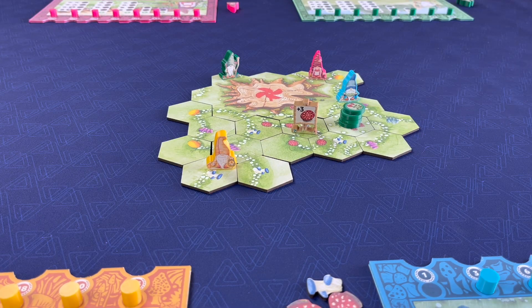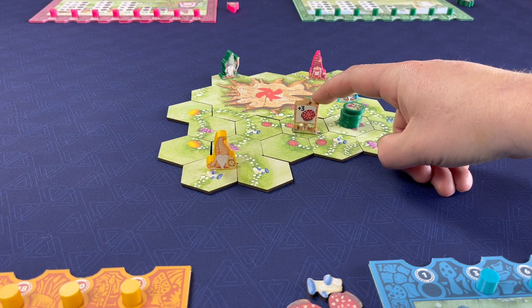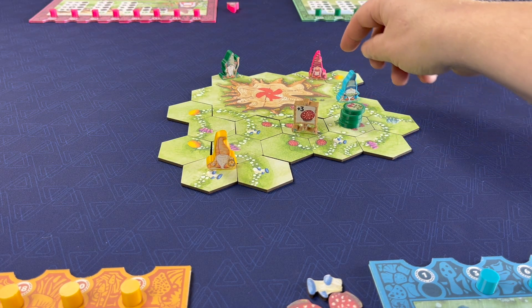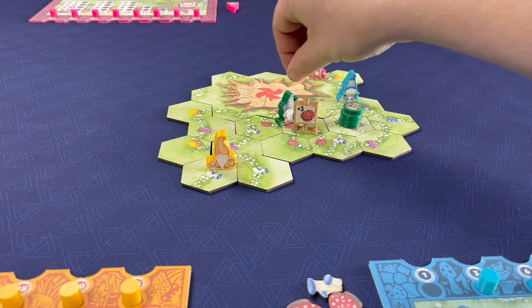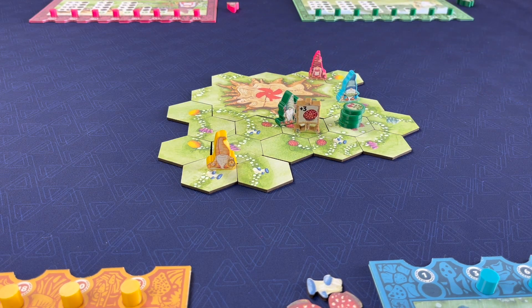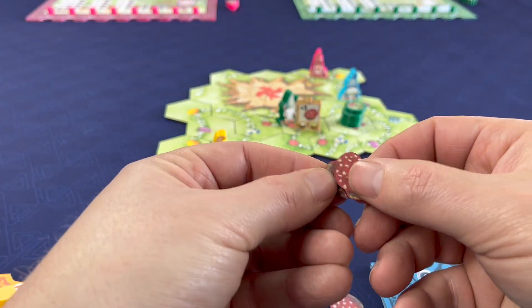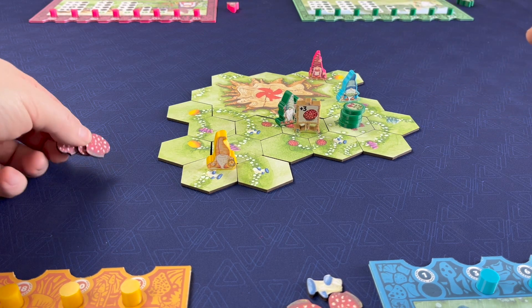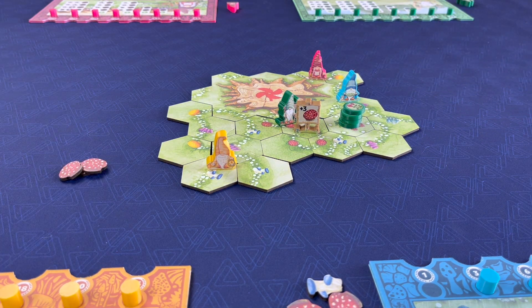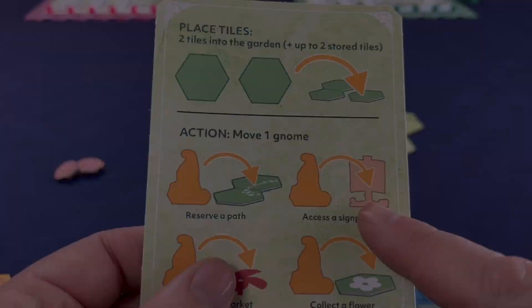The second action a gnome can take on their turn is to visit a signpost. Green gnome moves here to the ring where a signpost is sitting and immediately collects those three mushrooms. He visited the pathway and collects three mushrooms. That is the second action.